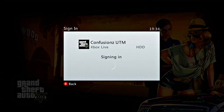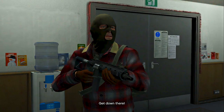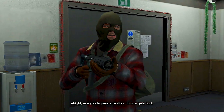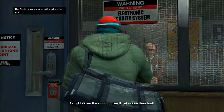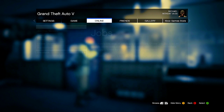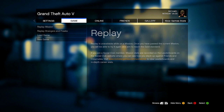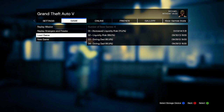After that, it should load you guys to the first mission ever. Once it loads you to that first mission, you guys are simply going to click start, go to game, click load game, and click your last saved game.